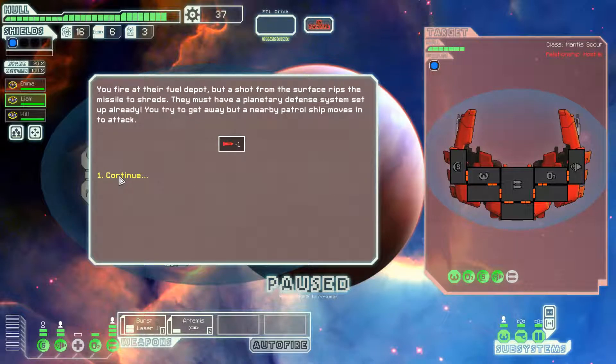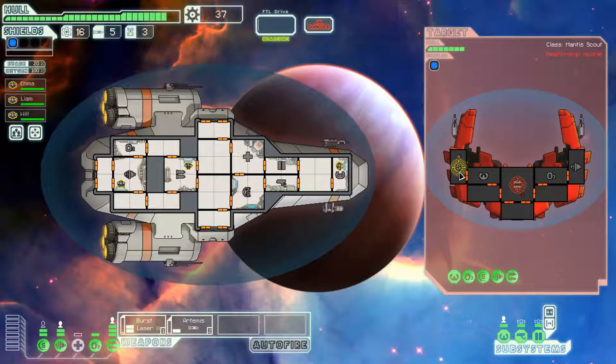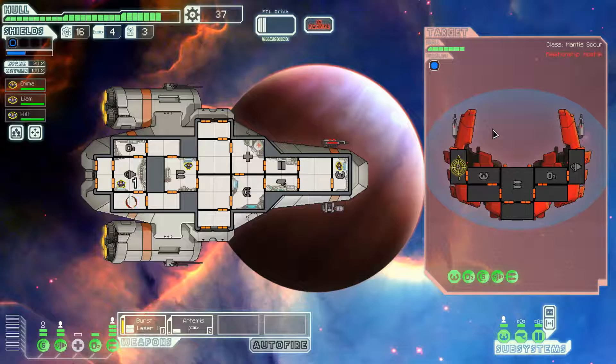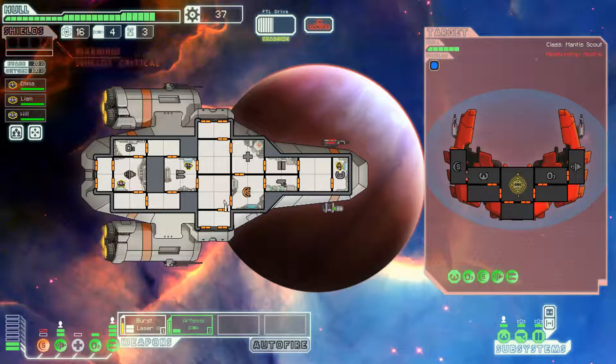Bombard their structures. Nearby patrol ship. One missile for them, and we do need to be more cautious about our missile usage. He has two bullets that go at the same time — not good. Send somebody over there. Next one will go on the lasers. That's not good.